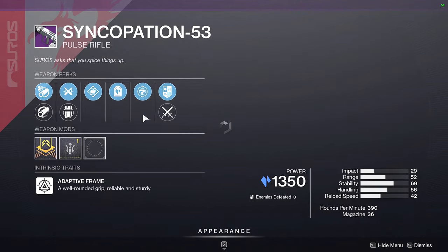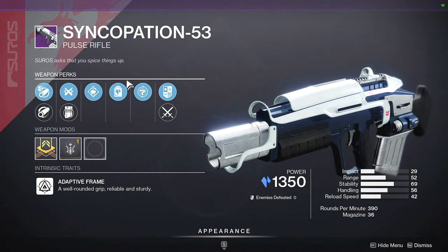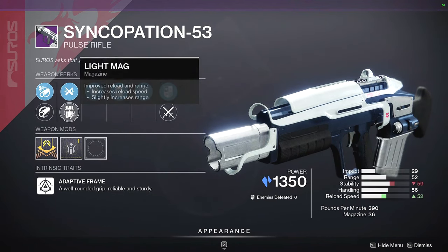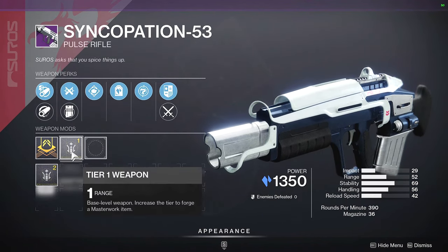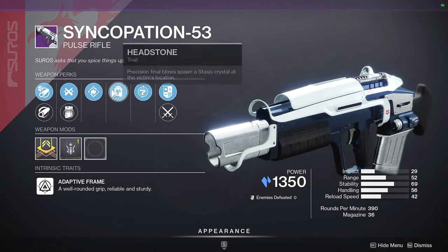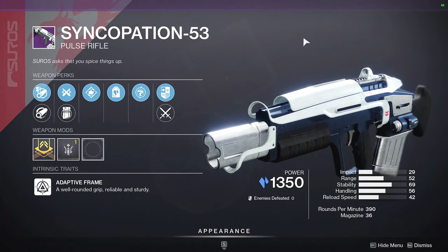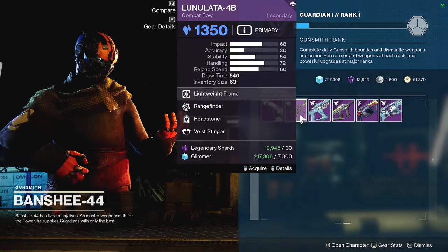First up we have the Singleshot GL with Steady Hands and Headstone - probably one of my favorite perk combinations on this type of weapon. It has Ricochet Rounds, Light Mag, Hammer Forged with a Range masterwork. This is probably one of the better rolls you can have on it, so if you like a 390 pulse rifle I'd recommend this one.